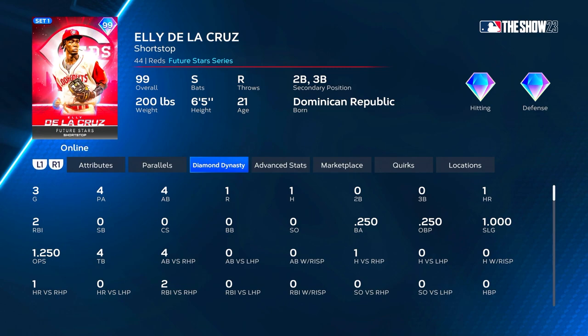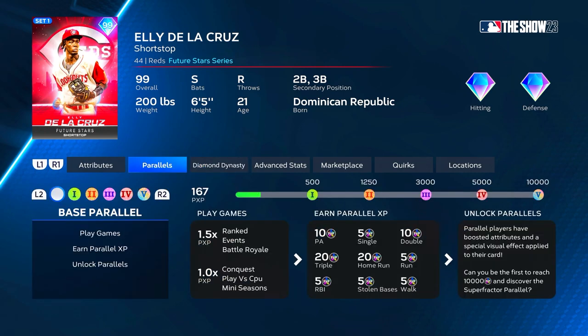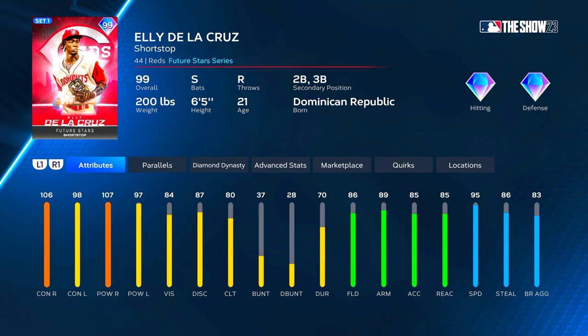Back to Elly De La Cruz — one-for-four with a bomb. We missed a couple pitches we shouldn't have, but we got one that last at bat. His swing's not bad at all. He's six-five, which performs more like six-two to six-four — six-five isn't terrible but it's on the taller side. The only issue is that 80 clutch is just not gonna play this year, especially on Legend difficulty. On lower levels like All-Star or Hall of Fame you could probably get away with it. He's definitely gonna be an absolute crazy card at lower difficulties being a switch hitter with those hitting attributes and that speed.